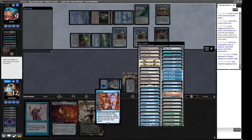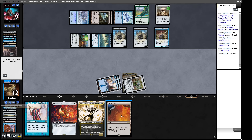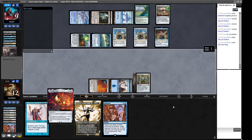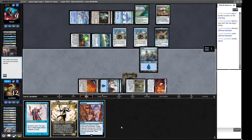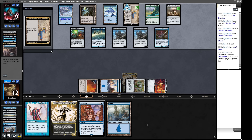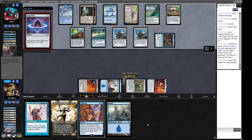We use Intuition to find a City of Traitors and cast the One Ring — that buys us a turn. We draw Lórien Revealed and cycle it for an Island. We're very close to casting Mind Over Matter. They have a Urza's Saga token about to kill the One Ring via activated ability. Then they use a Lotus Petal to exile and destroy our One Ring — all gone wrong. We consider whether we should have gotten Show and Tell instead, since it can actually exile the One Ring. We're behind but we've burned through a lot of their counterspells.